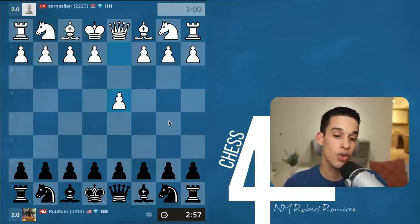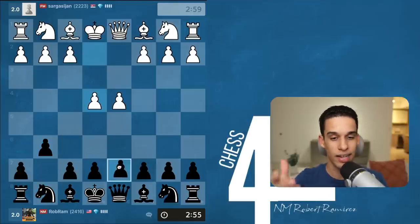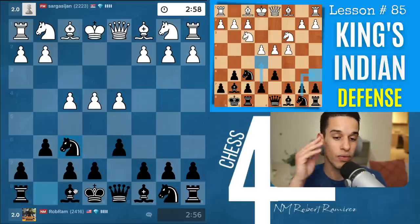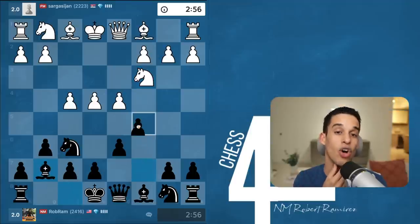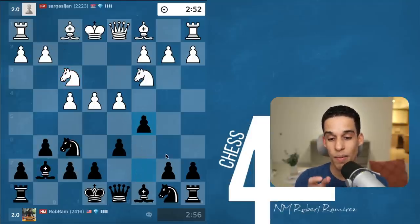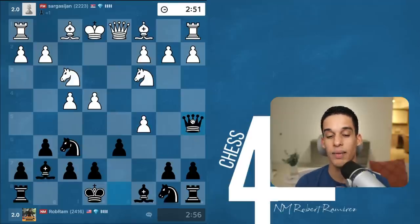Here's the second game. My opponent starts with d4, I'm doing g6, and it transposes into a Pirc defense — they started like a queen's pawn opening, then e4, and after knight c3 this is officially the Austrian attack. My opponent did knight f3, and one more time we do pawn to c5. This time my opponent actually took — before they did e5, this time they actually took.